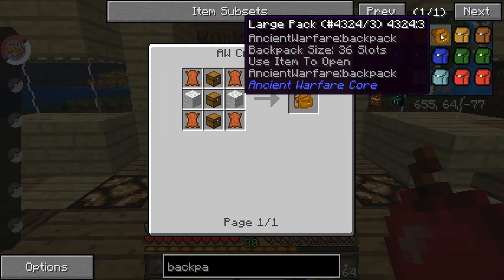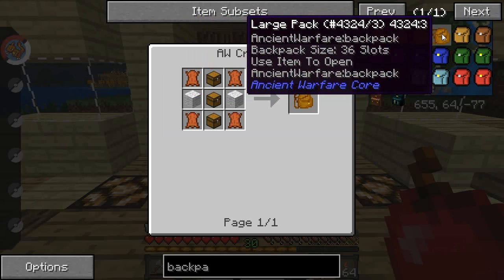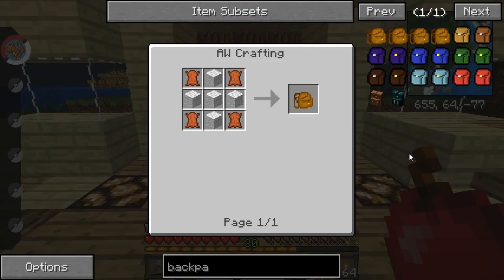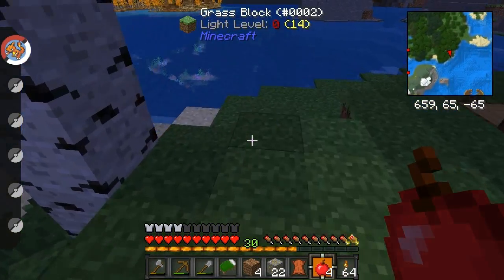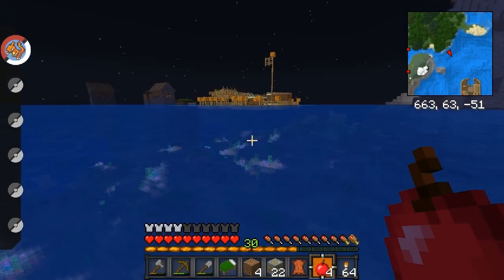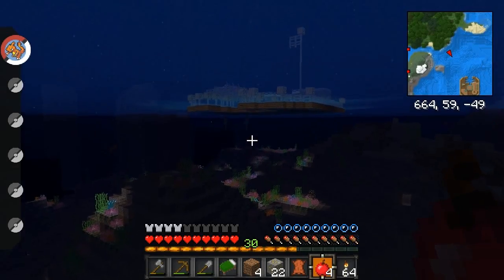Why the hell would you not make this one? Like, I can get wood — that's so much easier. It's just kinda stupid or whatever. Oh, there's a village out here too. It's not showing up on the map.